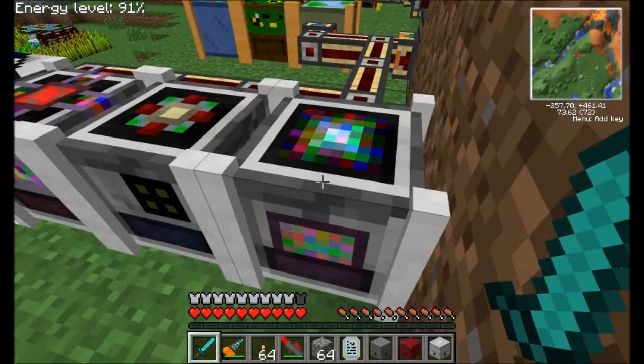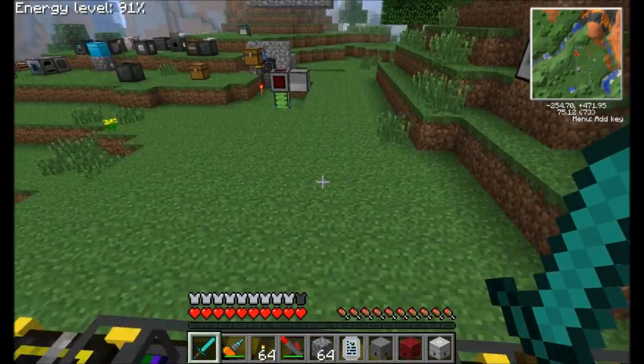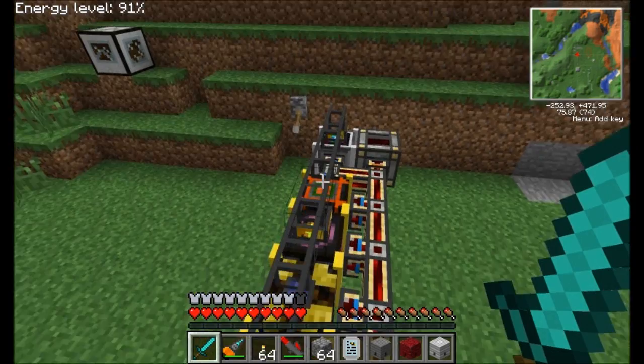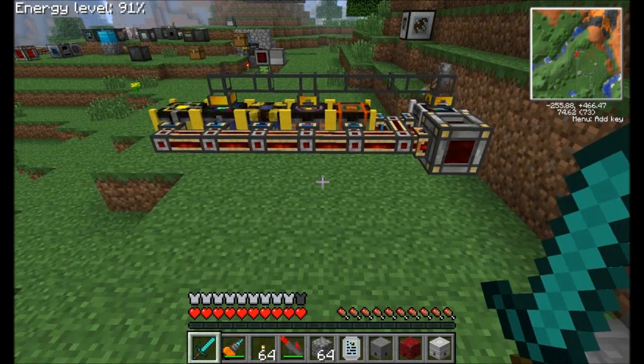Even some of you guys who don't like bees so much might really be interested in this spotlight, because it's possible that some of the things you don't like about bees might be changed by this mod add-on for forestry. It gives you the ability to make changes to your bees and do all kinds of crazy stuff, and it basically adds a ridiculous number of different bees for you to breed. So let's get started taking a look at the different tiers of bee machines and also the different bees available.